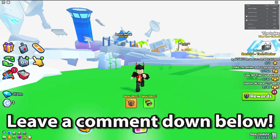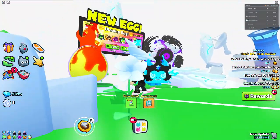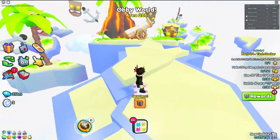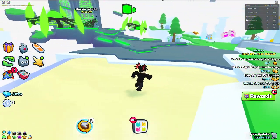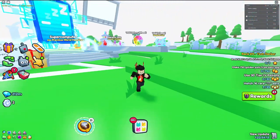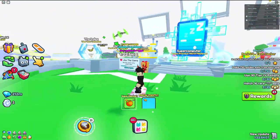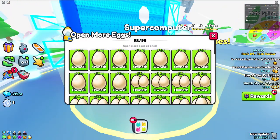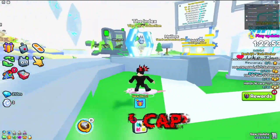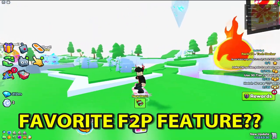Before I say number one, let me know in the comments what you think is the best free-to-play feature inside of Pet Simulator 99. The best free-to-play feature inside of the game is the hoverboard. This thing literally lets you go around the whole map — it's so OP. I feel like 90% of people never even walk; most people just use the hoverboard. You might disagree that this is slightly better than number two, but in my opinion, the hoverboard just takes the lead. You can also put skins on them, which is amazing. Let me know your favorite free-to-play feature in the comments.